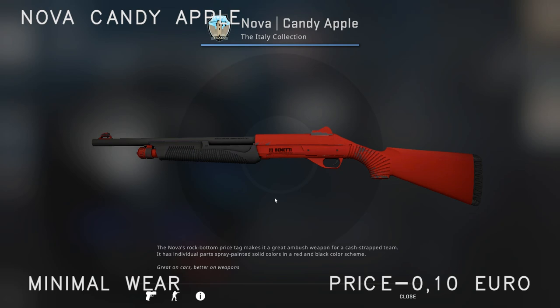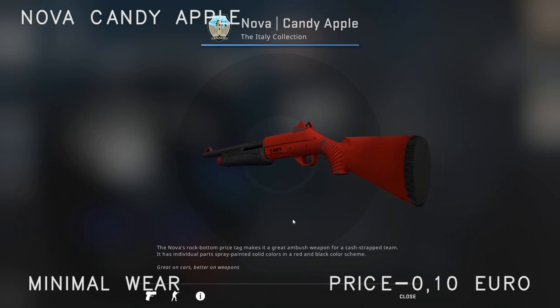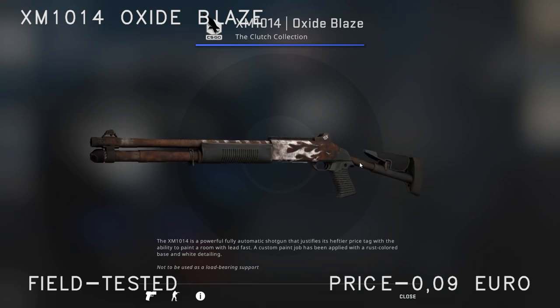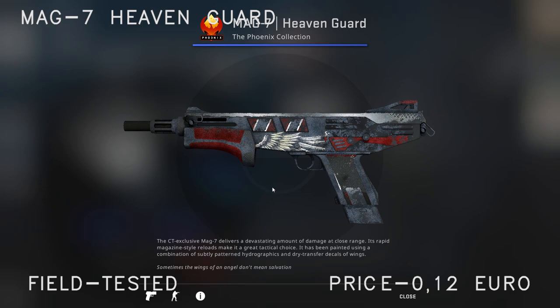Moving on to the shotguns and LMGs — starting with the Nova, I've gone with the Candy Apple. Not many people use shotguns, but if you want a skin for it, the Candy Apple is only 10 cents in minimal wear. For the auto shotgun I've gone with the Oxide Blaze — same concept as the Deagle and the Glock, and I really like this concept. For the MAG-7 I've gone with the Heaven Guard field tested at 13 cents, but I strongly recommend going for minimal wear or factory new — it looks so much better with none of the scrapes.